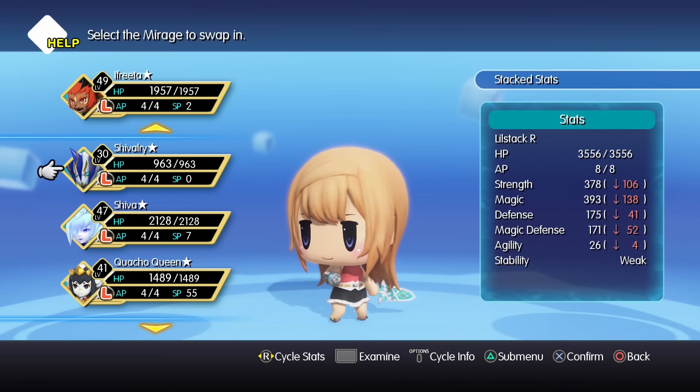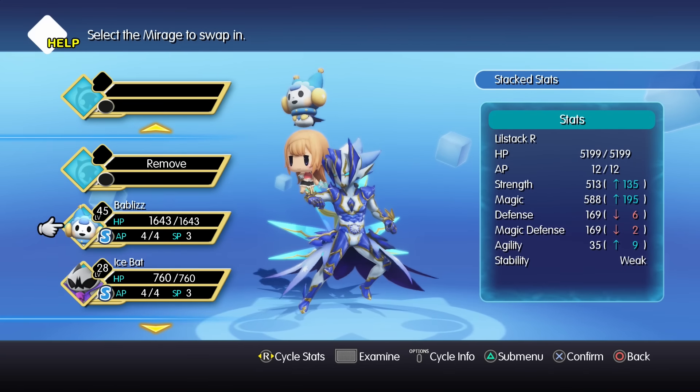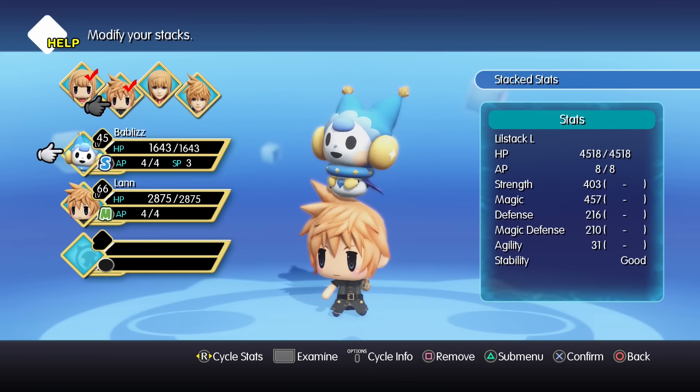For the next battle, you want to make sure that your stacks are loaded up with ice damage — so Shiva, Chivalry, any other mirages you have with lots and lots of ice damage. If you want to, you can also try to fit Dispel somewhere into your stack, but you don't absolutely have to.